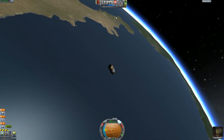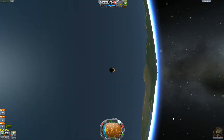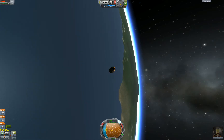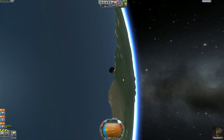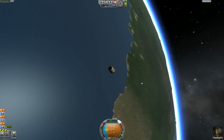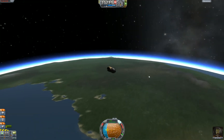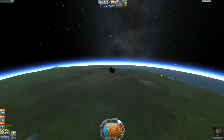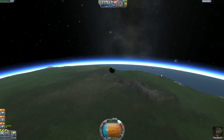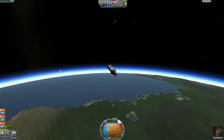Here we go — down to 53, 52. Watching Kerbin roll beneath us at a bazillion times normal speed. We're going to cross over here and start to feel the effects of the atmosphere already. The camera tends to change depending on where you are — we're close enough that it's switched into the planet view.